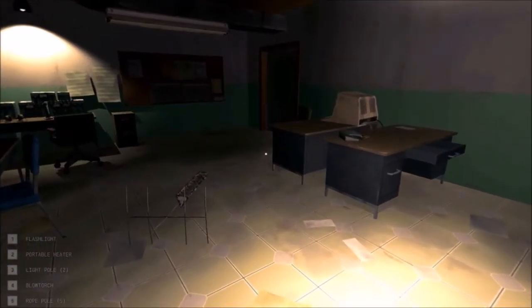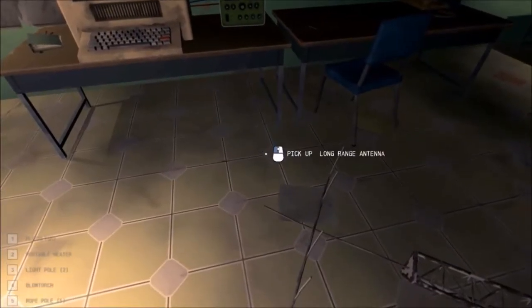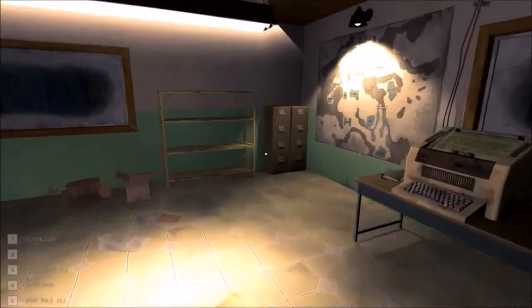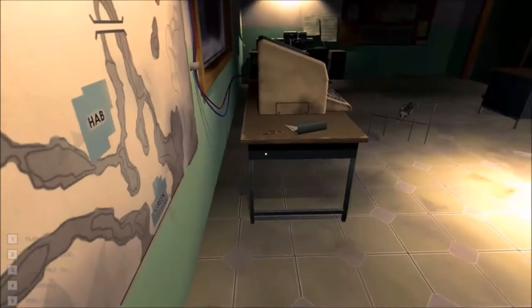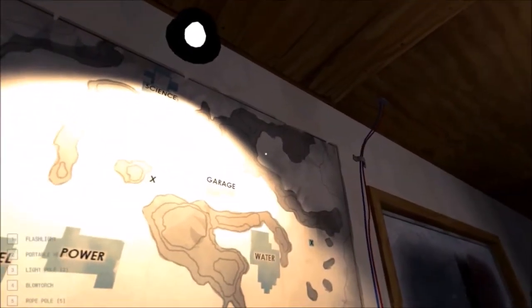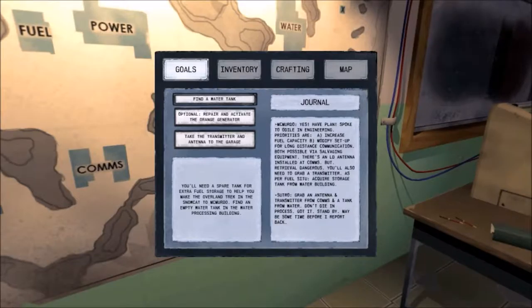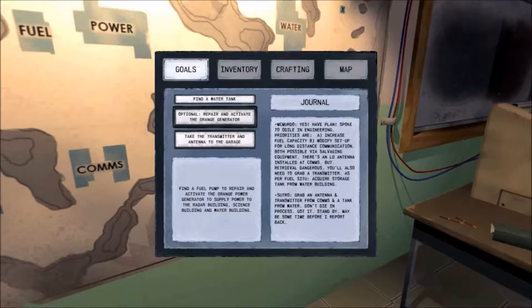Hey guys, we're back to another episode of Near-Death. In this episode we need to take the antenna back — let's go to the map. We're at the comm, we need to take it back to the garage. Let's go to our goals: take the transmitter antenna back to the garage, find the fuel pump, repair and activate the orange power generator to supply power to the radar building, science building, and water building.